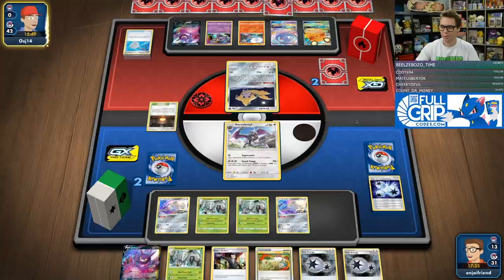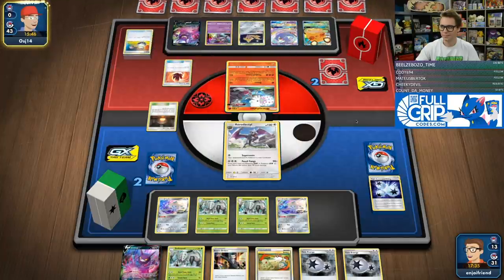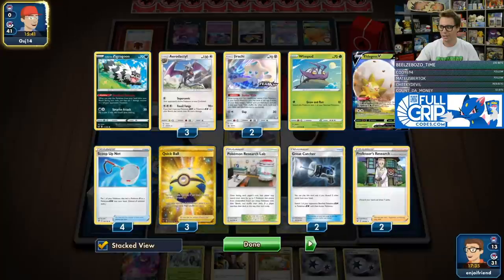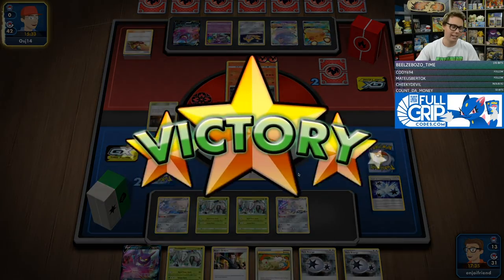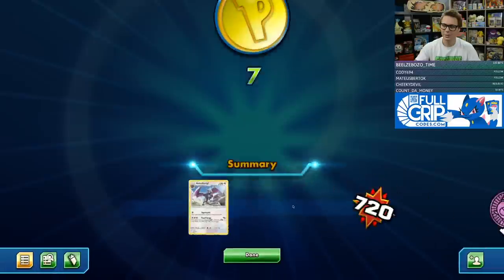We've got Twin Energy for our Golisopod and Boss Game on Oricorio GX. We're just in a superior position for sure. They welder to the active — they deck out. So we win. Aeropod definitely feels like the true one-prize deck because you have far less two-prize Pokemon that you put into play. They just deck out. We win.